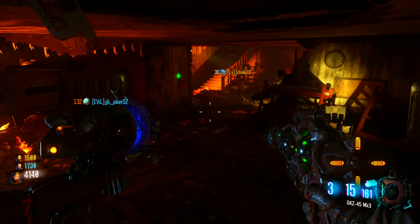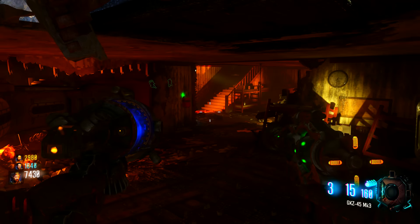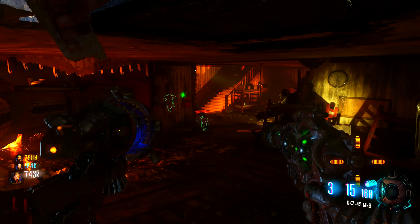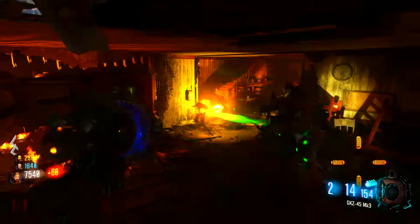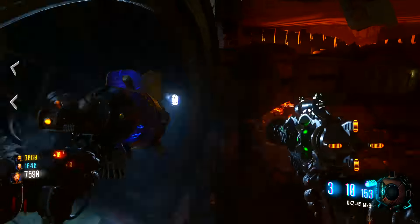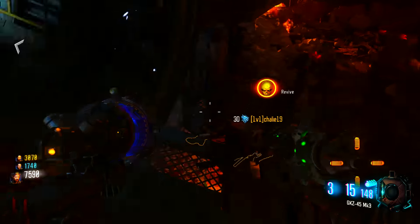The only things I'd recommend watching out for when in this glitch are the wardens — the things that shoot pulses at you — because that pulse can actually move you and push you off the glitch. The good thing is it's not too difficult to get back into, but just avoid them. If you've got the shield or you see them coming, try and kill them as fast as possible.